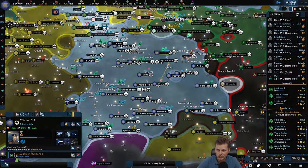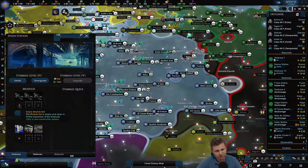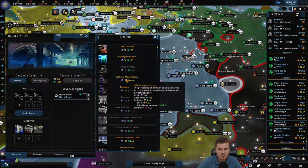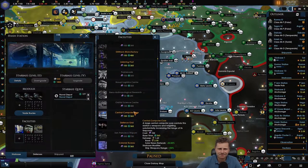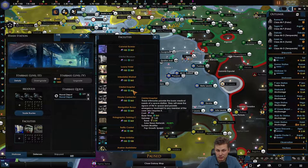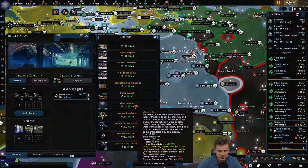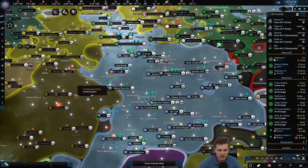San Francisco shipyard is due on the 26th - hopefully that fixes it, I'd like to get my flagship back. Let's check the naval depot. Traffic control and warp inhibitor - not interesting. The hospital does prove useful for pop growth speed, but I don't think we really need that.